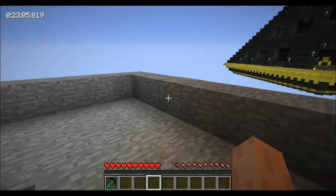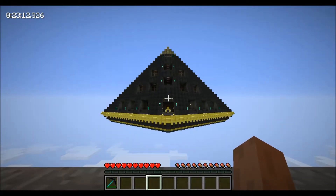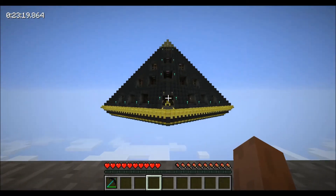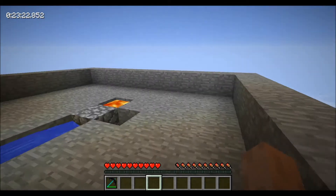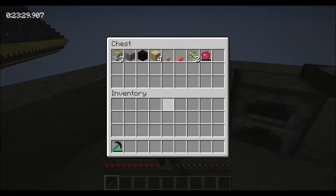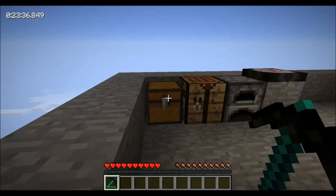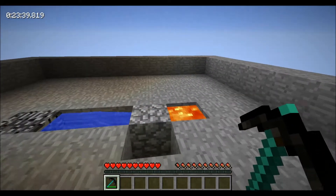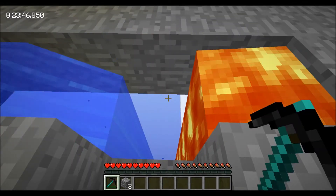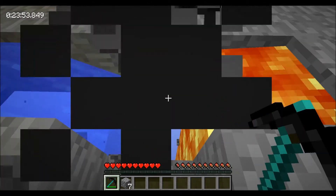I'm going to start collecting cobblestone, because before we even go over to the monument I already know the first thing we're making is an iron chest. Using our Philosopher's Stone, I can turn gold ingots into iron ingots — you get eight iron ingots per gold ingot. So we need to go into the nether, make a mob grinder for zombie pigmen, get nine golden nuggets to make a golden ingot, make a little bit of iron, and then make our iron chest to complete the first challenge.